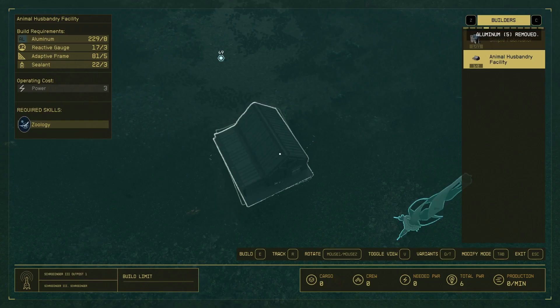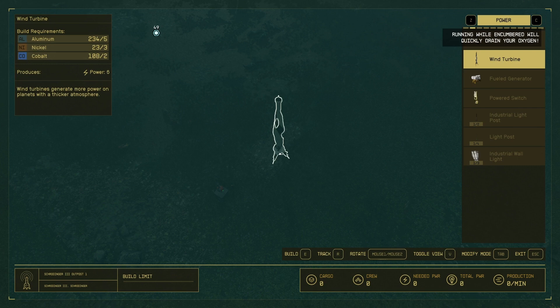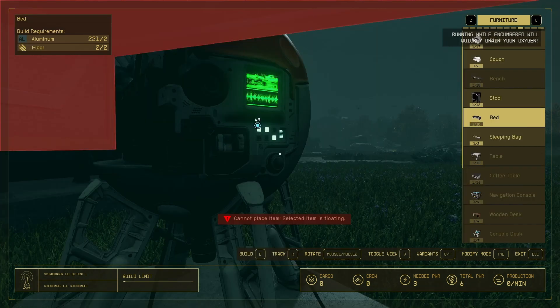You might want to bring a shopping list of materials before you make your way to Schrodinger. Each animal husbandry facility level 1 will require 8 aluminum, 3 reactive gauge, 5 adaptive frames, 3 sealants, and 3 power. On this planet we can get 6 power per wind turbine, so for every 2 animal husbandry buildings you'll need 1 wind turbine, which takes 5 aluminum, 3 nickel, and 2 cobalt. I also recommend you bring a bed — especially if you're on New Game Plus flying the Starborn ship that does not have a bed. The bed will cost 2 aluminum and 2 fiber, and will allow you to get the well-rested buff which increases your experience gain by 10%.